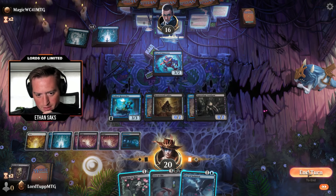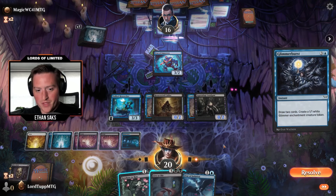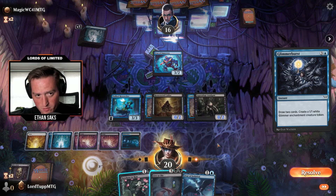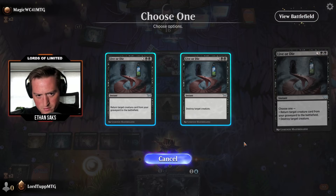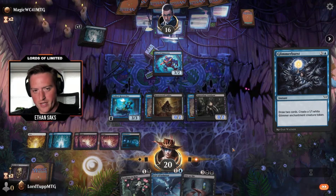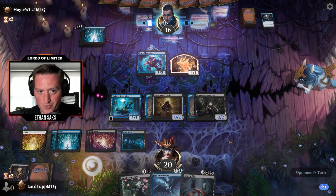No attacks, go ahead. Glimmer Burst — should I do it now while they're tapped out? No, because Victor doesn't have flash. Do they have another counterspell? We can play around the Quench — if they have another Fear of Impostors. Fear of Isolation — oh. You wouldn't. Pass.